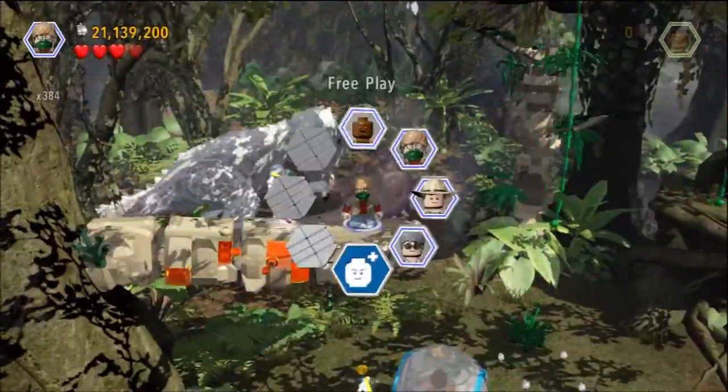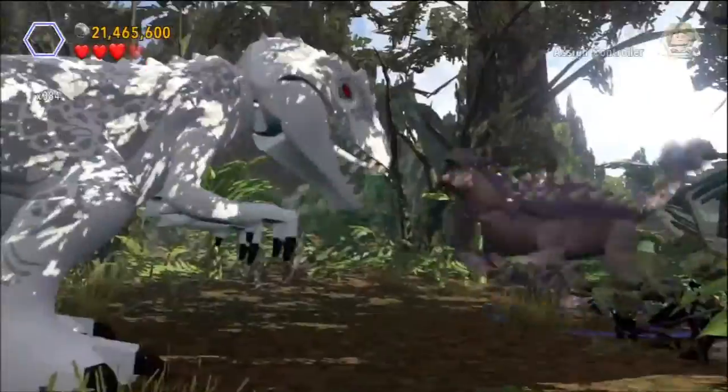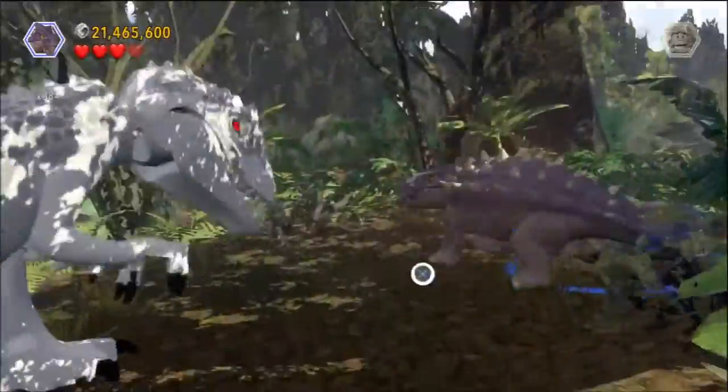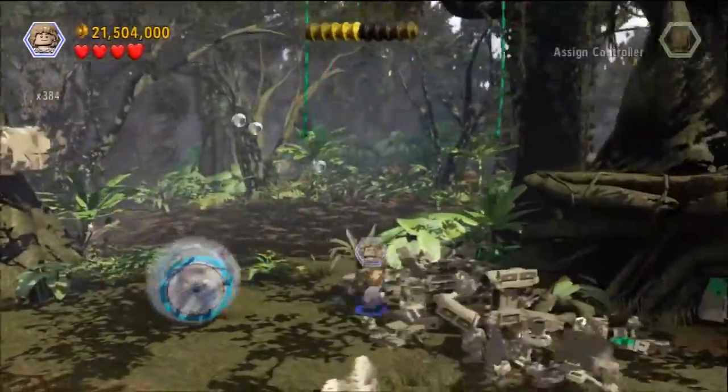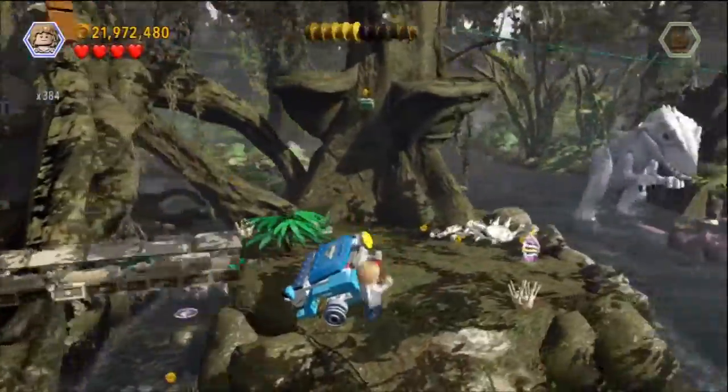If you guys saw right there in the corner of the screen, I was checking out that minikit that's floating in the air — we're actually going to get that in the next section after this second dino fight scene. There are a ton of these dino fight scenes in the game; I always thought they were pretty hilarious.